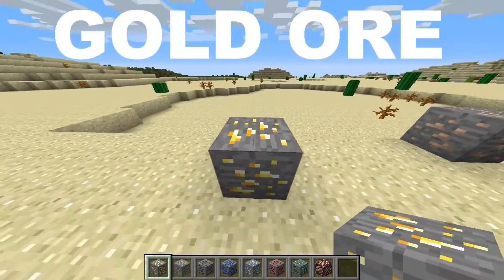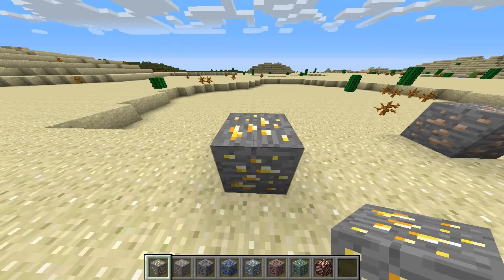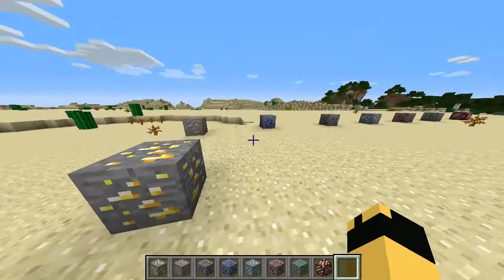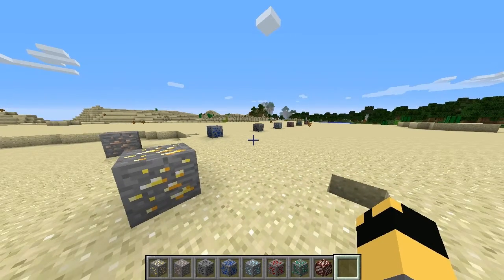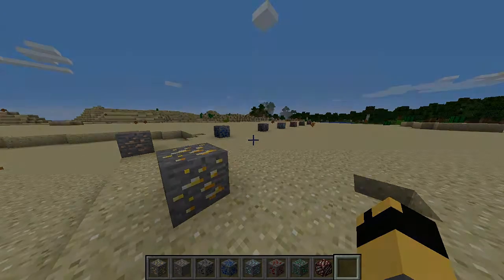And finally, the gold. The gold is great — it also helps you build armors and weapons, as well as some other blocks and other things. If you know of any other ores and want me to describe them or tell you how to use them, then comment that below. But this has been the main ores of Minecraft, so I hope you enjoyed. My name's Colin from Wise Adventures, and I'll see you in the next video.